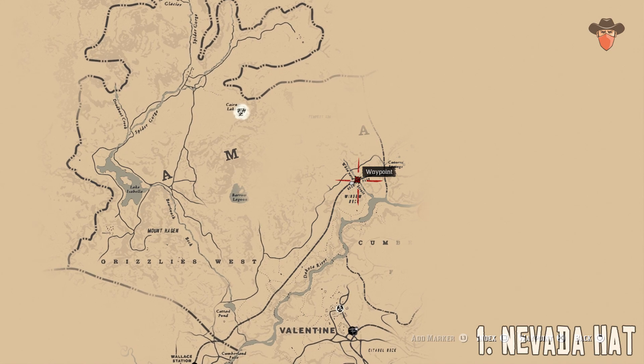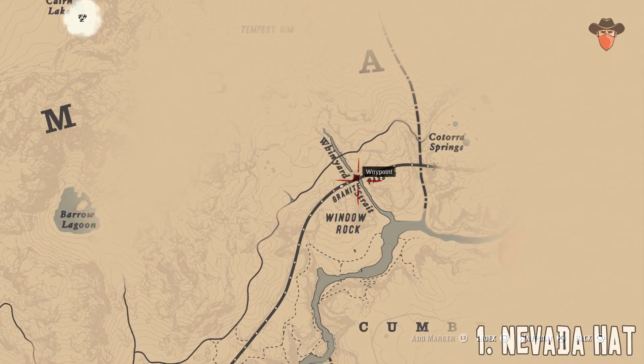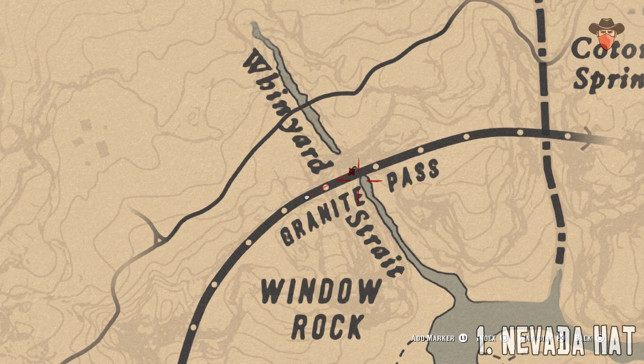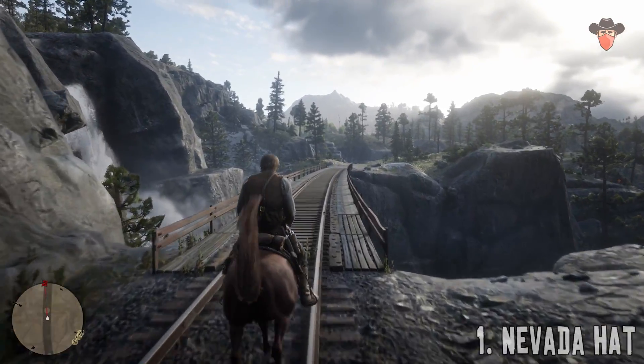Howdy! Moe Dynamite here with some hidden collectibles for Red Dead Redemption 2. Fancy a new hat? How about this one — the Devarter Hat, located here on the map between Wynyard and Window Rock near Katorra Springs.